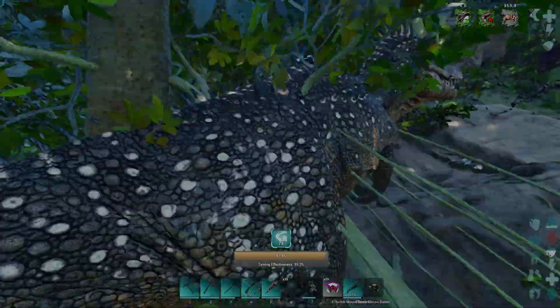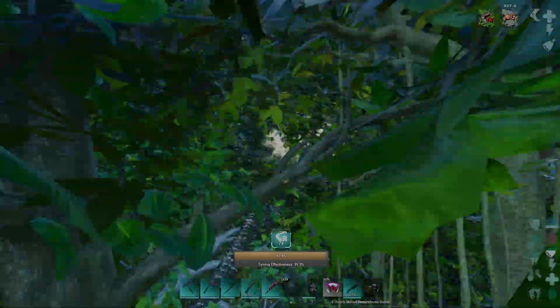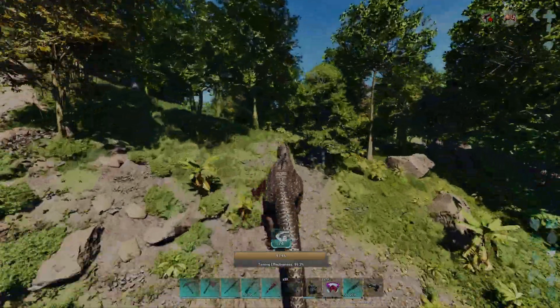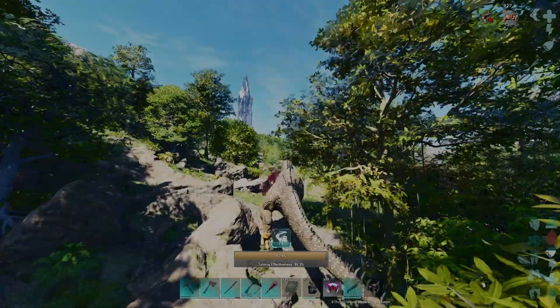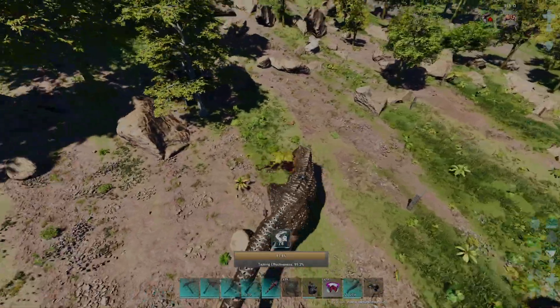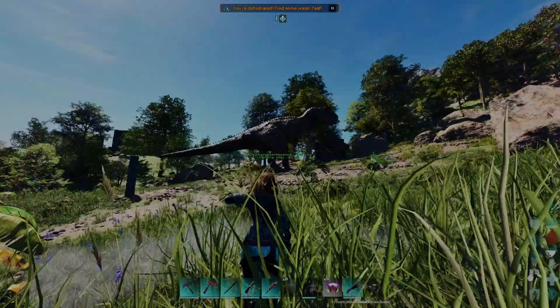Once it's almost fully tamed, I take a look at how much time I have left — I have more than enough to walk back to my flyer and finish taming there. When you tame the Karkar, you will get kicked off its back and you don't have a saddle on it, so keep in mind to tame it somewhere where you can go back to pick it up.